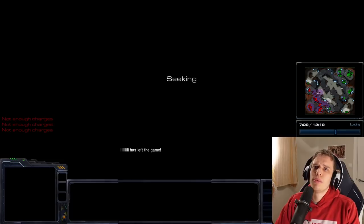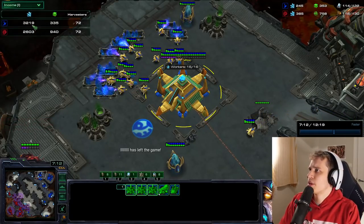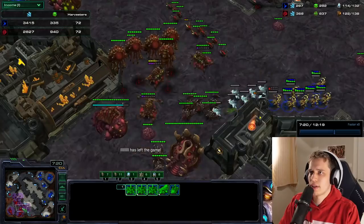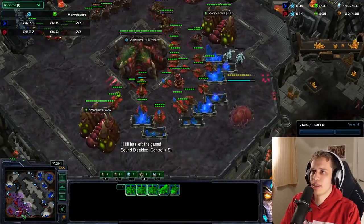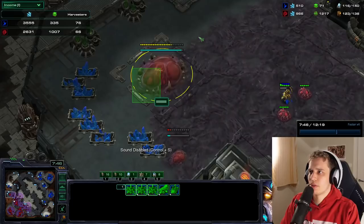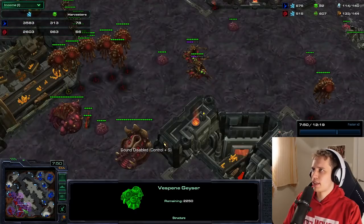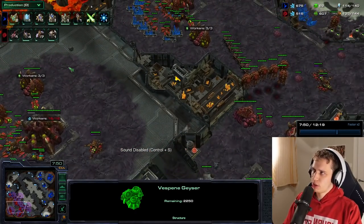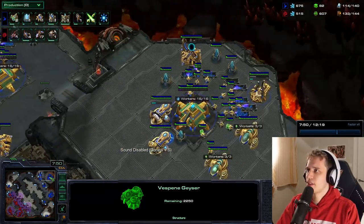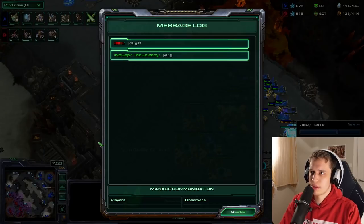Look at our early game — we were even in workers but our mineral income was absolutely bananas. And this was even before I killed some workers. I ended up killing like five, six workers. I should have canceled this fourth base, honestly. I was up 12 workers at this point — five base against practically four. All he has is Mutas, and not even that many. Should have gotten slightly faster extra gas and started my stalker production a bit earlier, and we would have been fine.